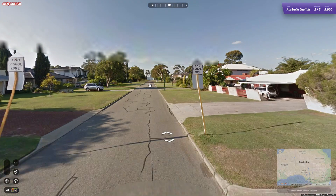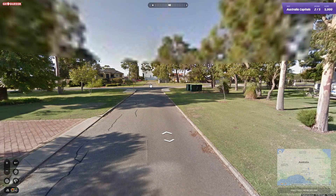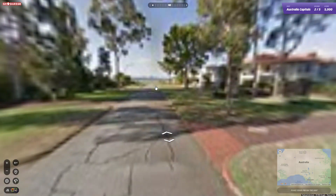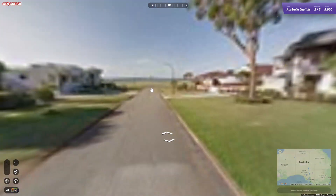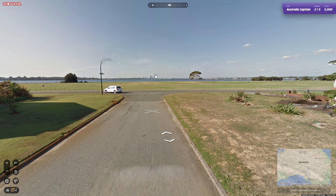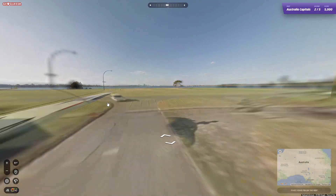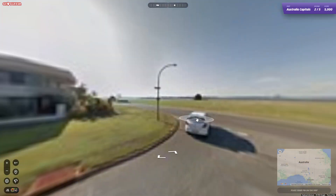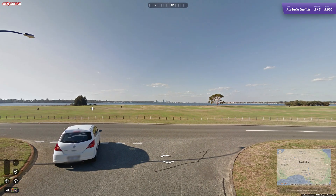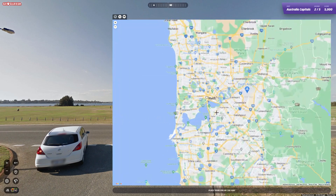I think we'll go down here — there's water down here. It's quite a nice area, I think part of Perth, so it's fairly expensive to live here. The city is pretty much directly northeast. Reading the street signs: Burke and Palmer Streets.